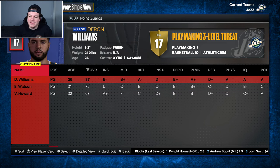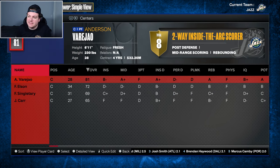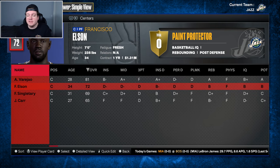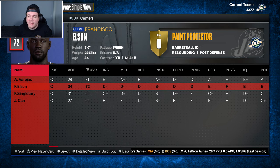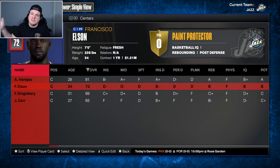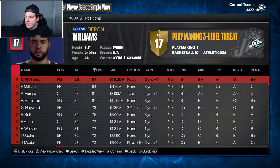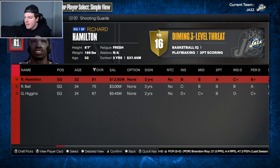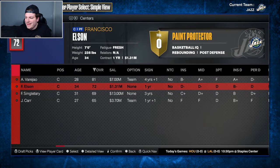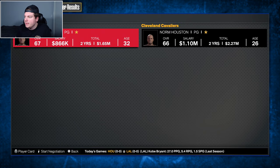Looking at the team now: Williams and Watson one-two, Hamilton and Bell, Hayward and Udoka, Millsap and Maxill, then Varejao and Elson. One important thing to keep in mind - we do not have our first-round pick this year. It is lottery protected, owned by the Minnesota Timberwolves - I'm going to assume that's from the Al Jefferson trade. Of course we don't have Al Jefferson because 2K doesn't have his rights. So we obviously don't have our first-round pick, which sucks, but I'm not going to take it back just because 2K sucks.